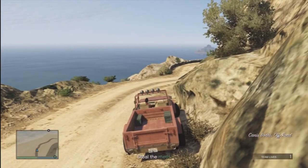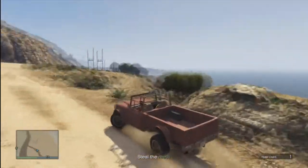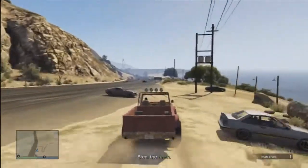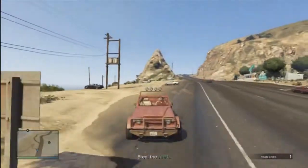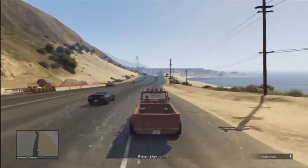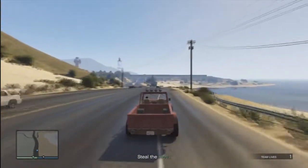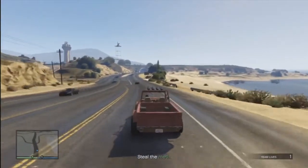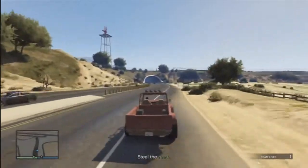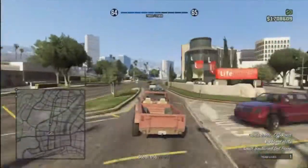You might want to figure out where your house is because there are no blips on the map. Also, if you don't have any room in your garage, you cannot keep it unless you move another car. Los Santos Customs is not open — it says it's closed when you go by it. So you can't put insurance on it or a tracker. You have to put it in your garage and then just leave the game.